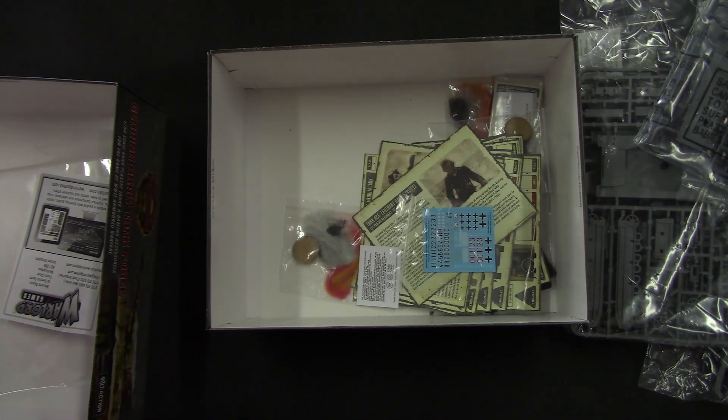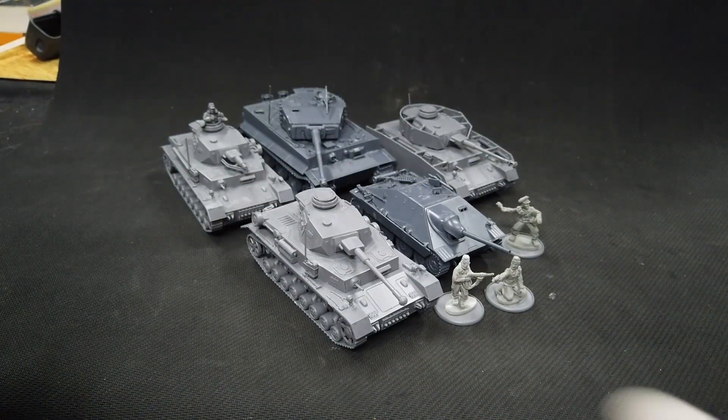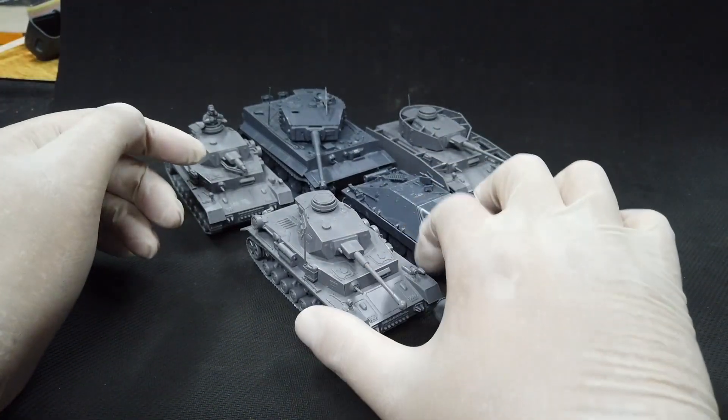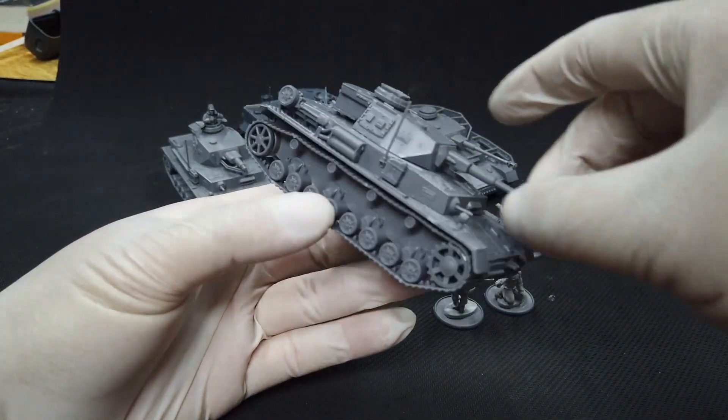We have Panzer IVs, a King Tiger, and a Jagdpanzer - not bad. Now I'm going to assemble the tanks and come back. This is the German side, and we get three panzers - I think it's four - a Jagdpanzer, and a Tiger figure.